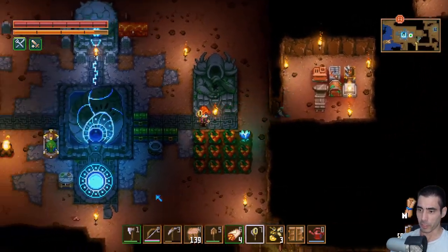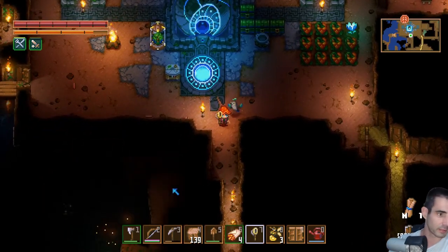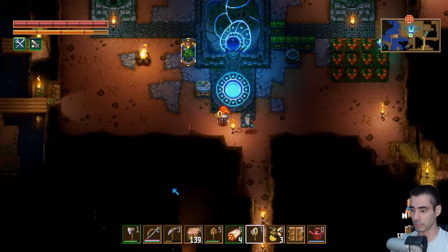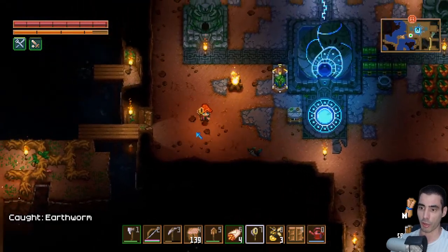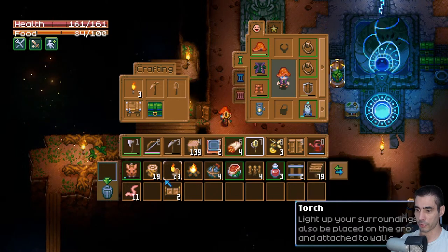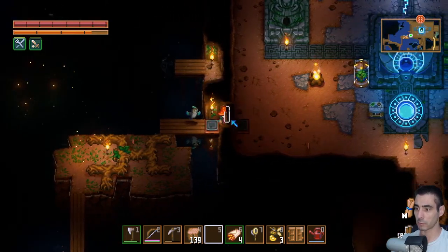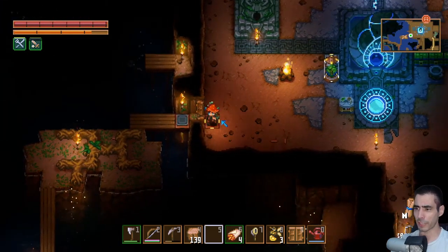I might have my base to only have... so if I place pressure plates here - apparently the door doesn't work. Do I need to connect something?